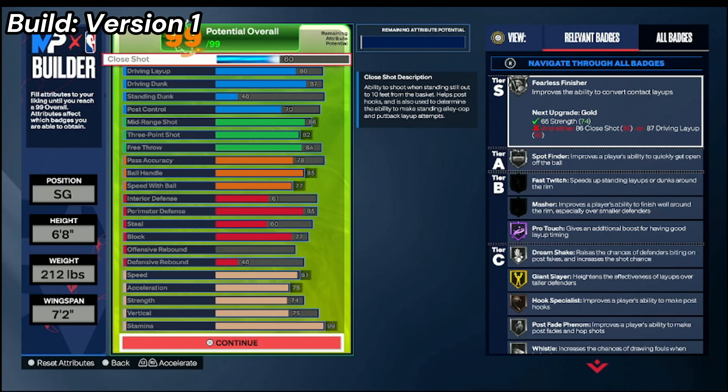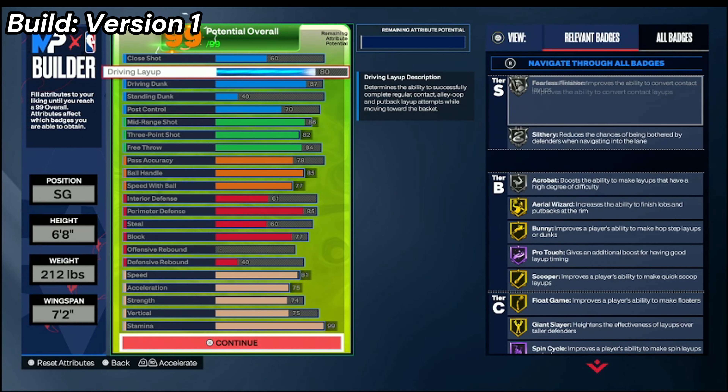Alright, this is what you want for the build. I have 60 close shot so you can get a couple of nice finishing badges — you can get Fearless Finisher. For driving layup, you want an 80, so you're able to get some various layup packages like Jimmy Butler. You can get various layup packages and it's still green — you can still be pretty good with the 80 driving layup.